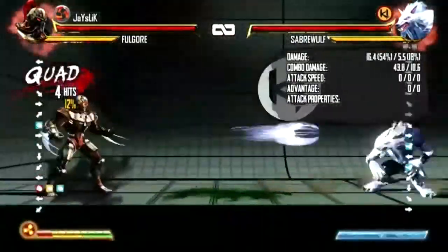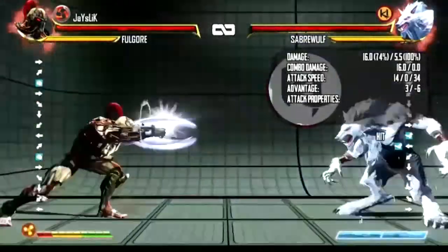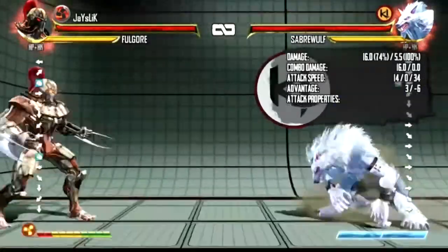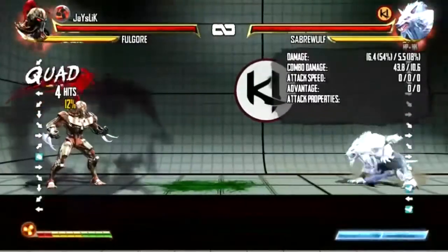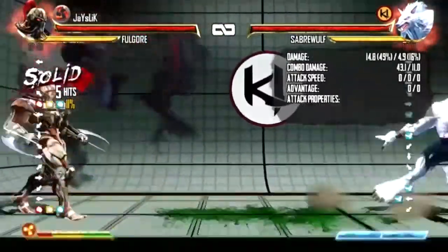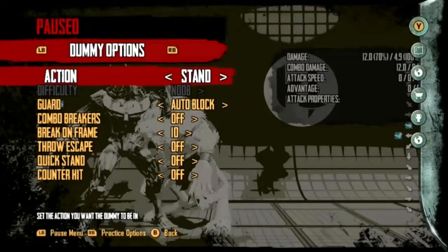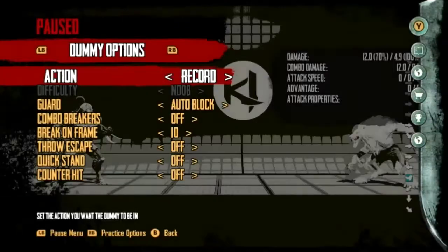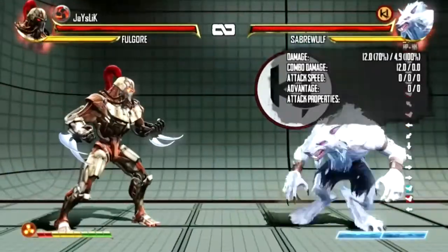And you can do the eye lasers. I think the eye lasers is very important in this matchup because it keeps Saberwolf away. You can do it off reaction, actually, if you have great reactions. If he's really close, you're going to get hit, so you got to time it early — you got to predict it. I don't think it's really that hard if you sit in the lab.